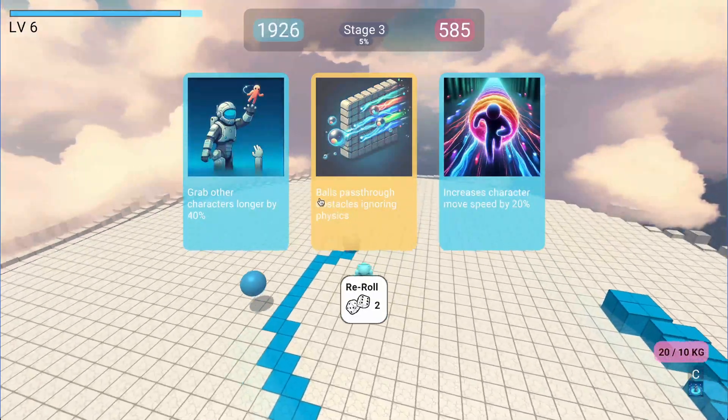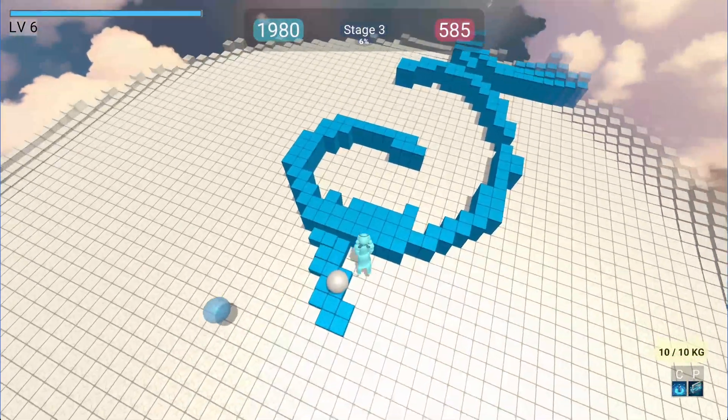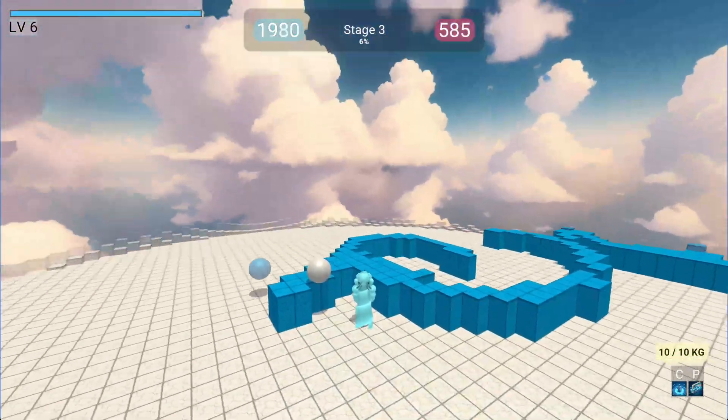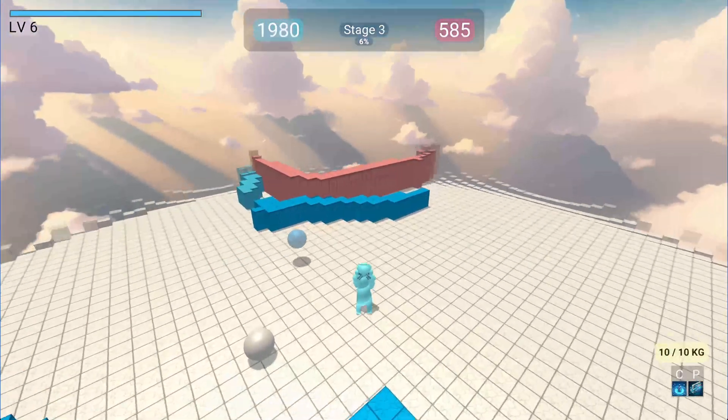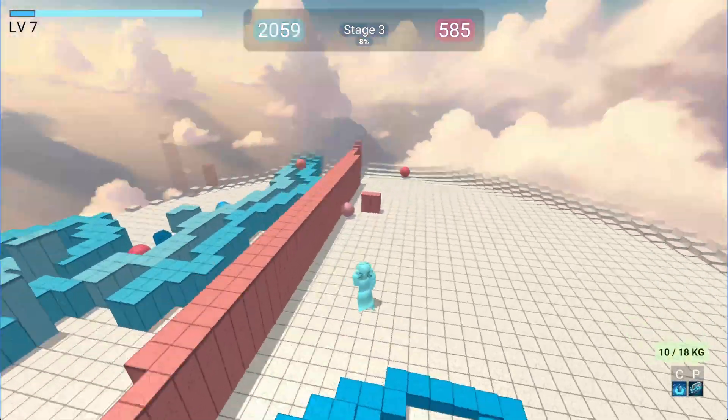Right now we got a really nice one — balls pass through. And that's how it works. The ball can pass through the buildings as you can see, and you never lose them again.